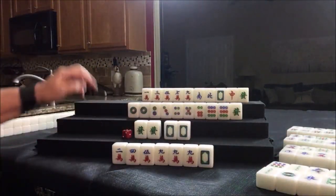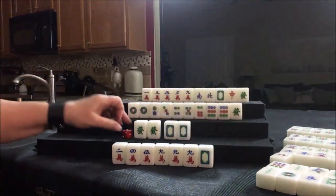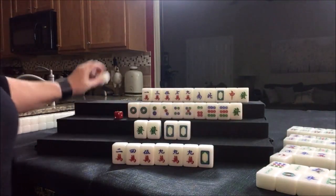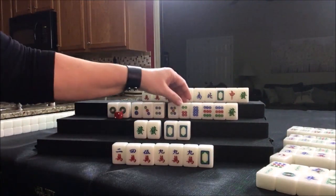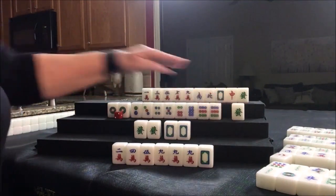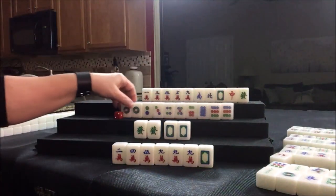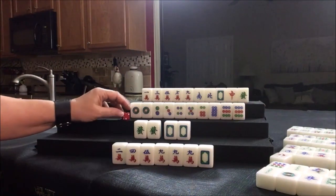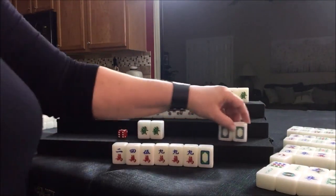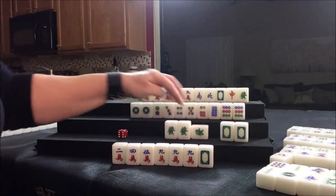Let's discard the south. Drawing for south: red dragon. Drawing for west: eight dot. One, two, three, four, five, six, eight, nine. Let's discard the green dragon. It's kind of hard to have honor tiles late in the game, but there's still a big wall left. That's going to be Mahjong right here — that's the winning tile right there.